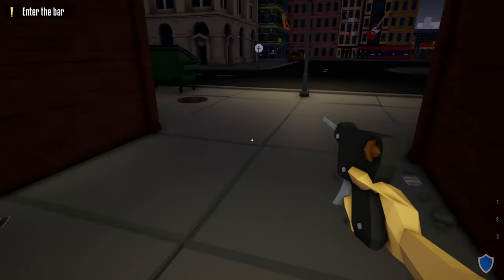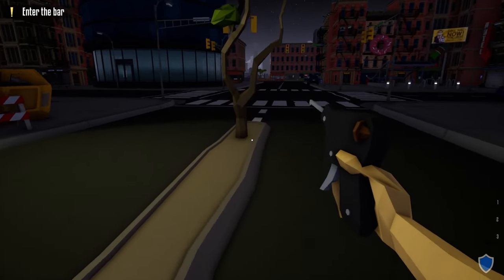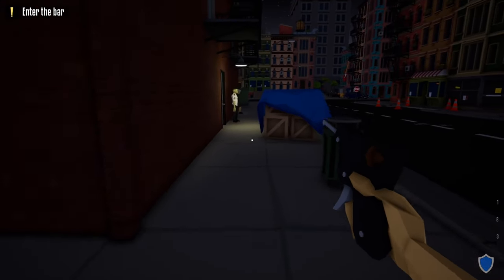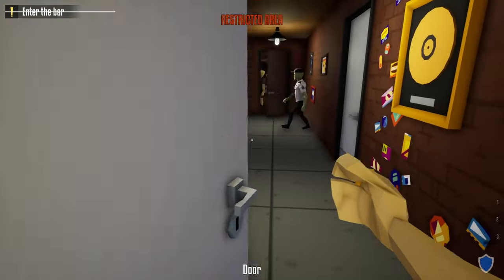When you get to the main street, go around the outside, around the dumpster, around the van. Avoid the guard that's guarding the front door of the bar and go around this dumpster until you see this guard right in front of us. We're actually going to go to the door right beside him and we're going to unlock this door, but be careful — there's a guard on the other side.